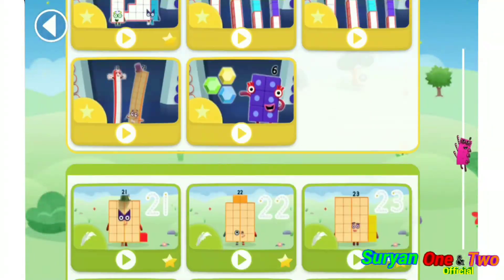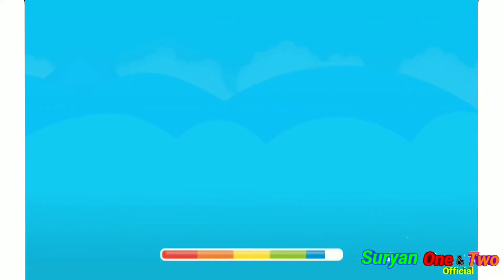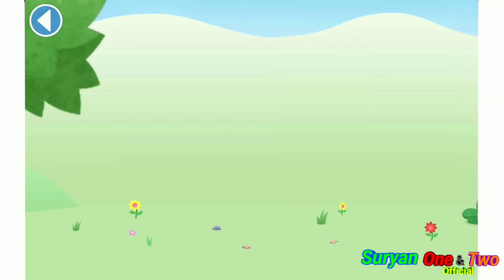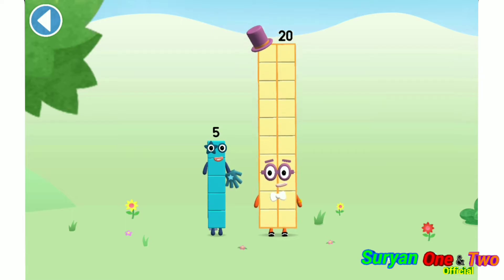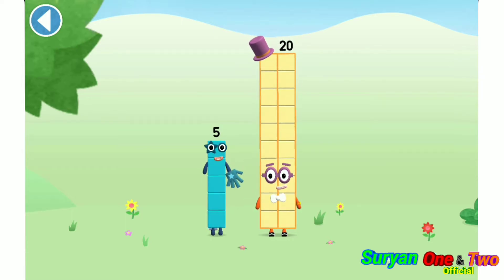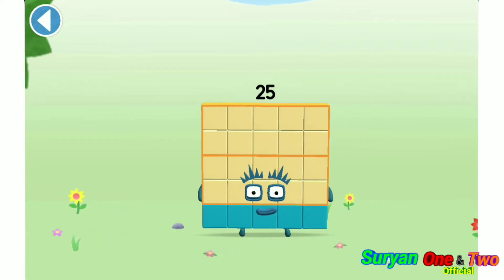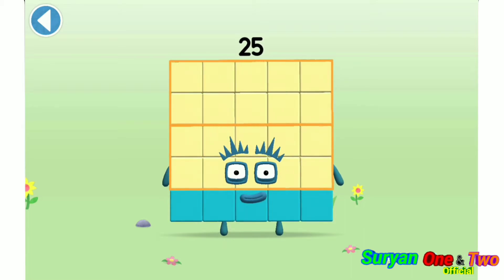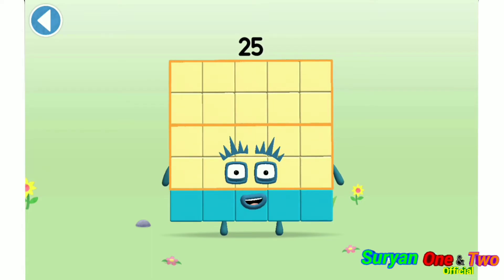Let's play! You're about to meet number block 25. Can you add 5 to 20 and make number block 25? Drag number block 5. Yay! This is number block 25. This number block is made up of 25 blocks. 5 lots of 5.